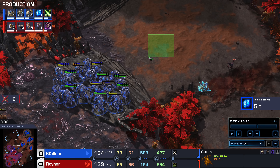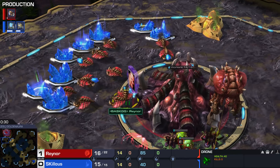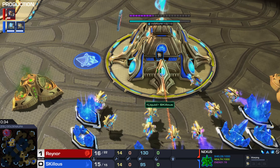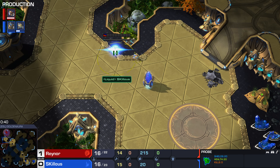Really good hold and catch there for Reynor — well done. All right, let's go Reynor with a nice comeback in game one. I've got to say, the crispness of Skillous' builds is really getting there — I don't really see Skillous as the ultimate clutch guy, but he's a hard worker who grinds like a mother trucker.